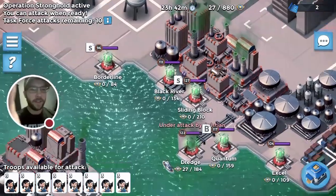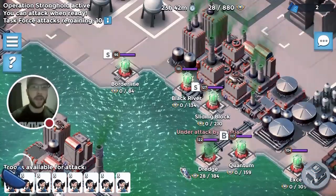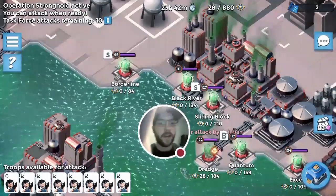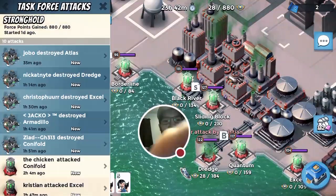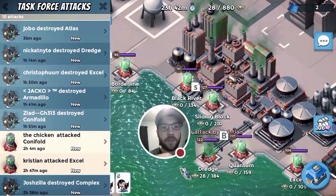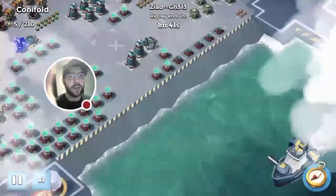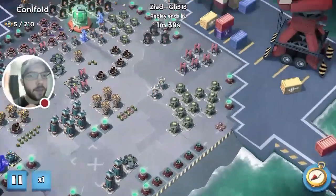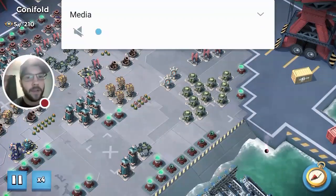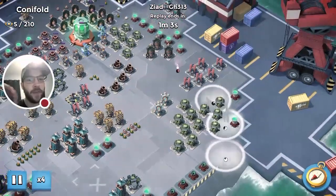We're back guys. We're going to be diving into Black River here in a second, but before we do that, we're going to go over the last operation - how it ended up. We did finish it. We'll show Ziad - he finished up Connie for us guys and he actually showed us a better way of doing it, which is pretty cool to know.